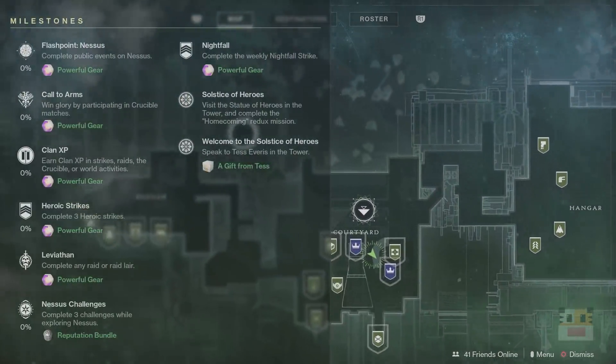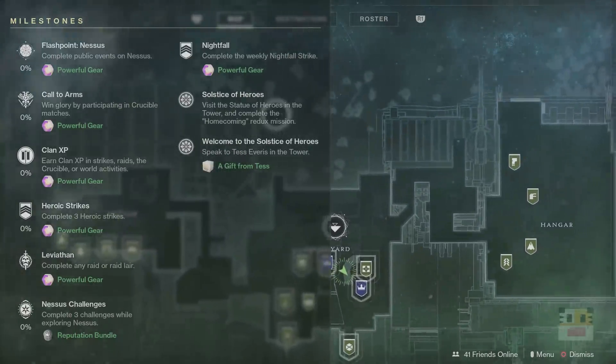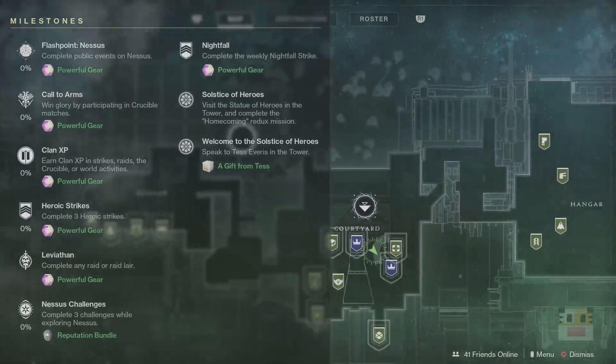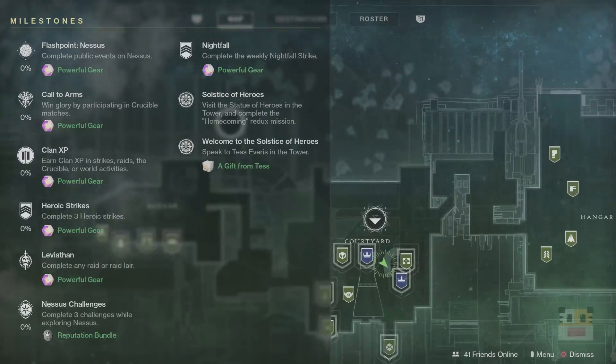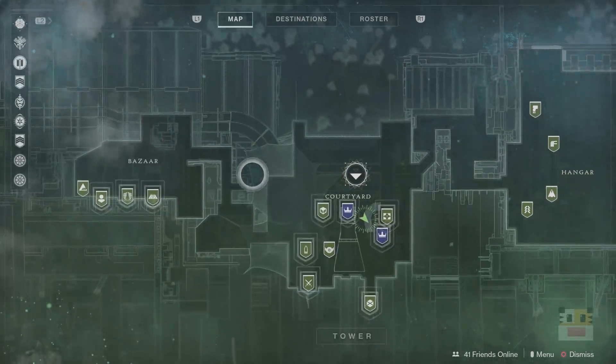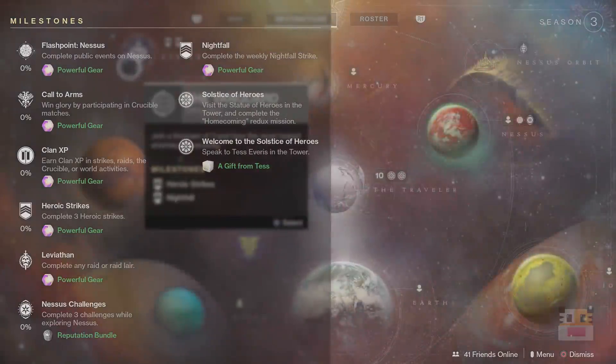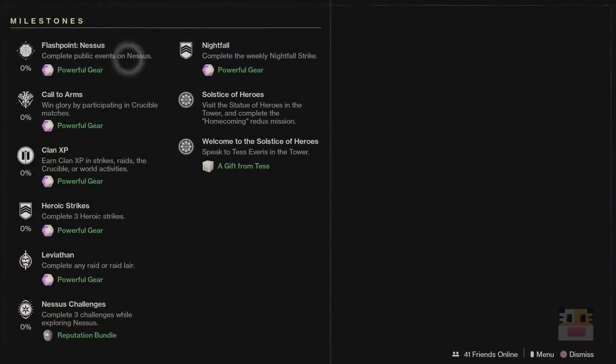So right when you get on, first of all, you're going to be seeing a bunch of Solstice of Heroes things. We're going to be getting a gift when we get to Everest and then the statue will be starting the mission. So I'm not going to the statue yet just in case it takes me into a mission. As far as Flashpoint, it is going to be on Nessus. So if you're looking to do the Flashpoint this week or you want to do Cayde's map, they are both on Nessus.